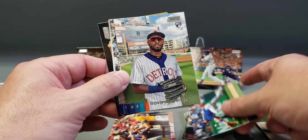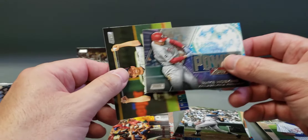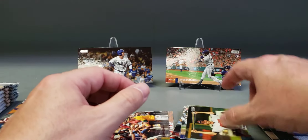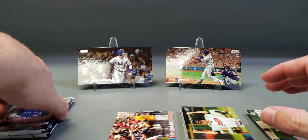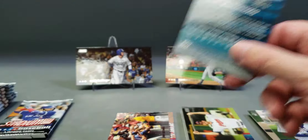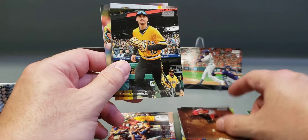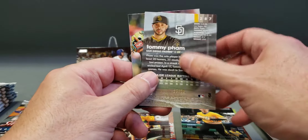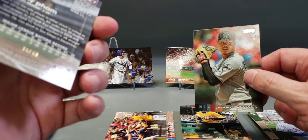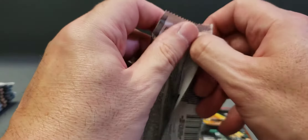Kris Bryant, Travis DeMetri rookie, Sandy Koufax batting. A Power Zone insert — Rhys Hoskins — and Shane Bieber also holding a bat for some reason, maybe it's a Silver Slugger award, I don't know. Nomar Garciaparra, Jason Varitek — two old-school Red Sox players. Ryan Reynolds — Tommy Pham blue parallel, not numbered, it's the first blue one I've seen — and a Jordan Yamamoto rookie. Last pack for the first blaster.